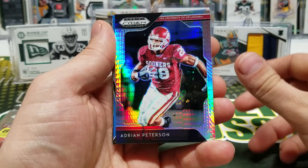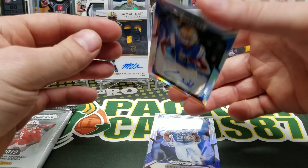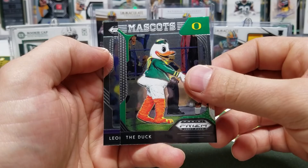Caleb Wilson is going to be the autograph — UCLA. Benny Snell Prism, very nice. The Duck keeps popping up when I open this stuff — Leonard Fournette. That's crazy. No, I will not be an Oregon Duck fan. Emmitt Smith, Julio Jones, Eric Dickerson. Got a purple Bo Jackson.